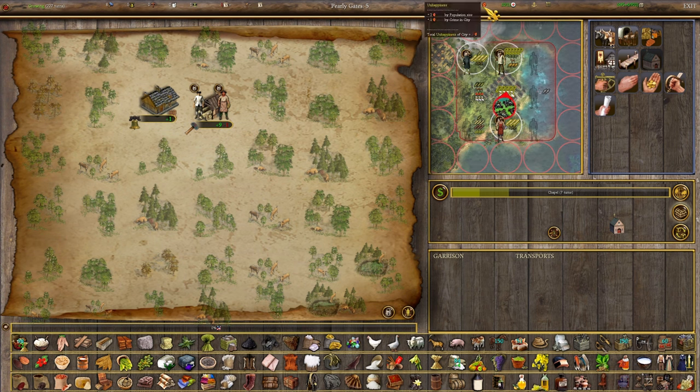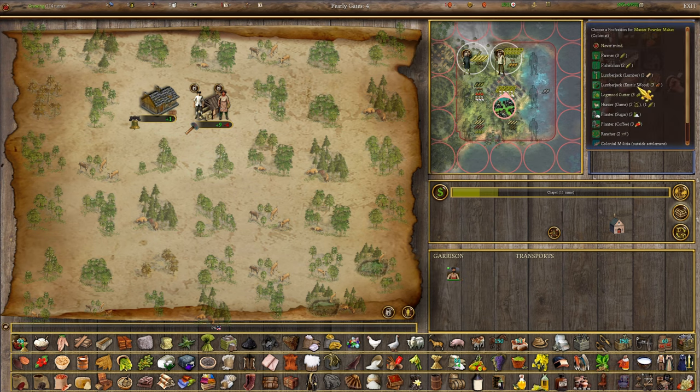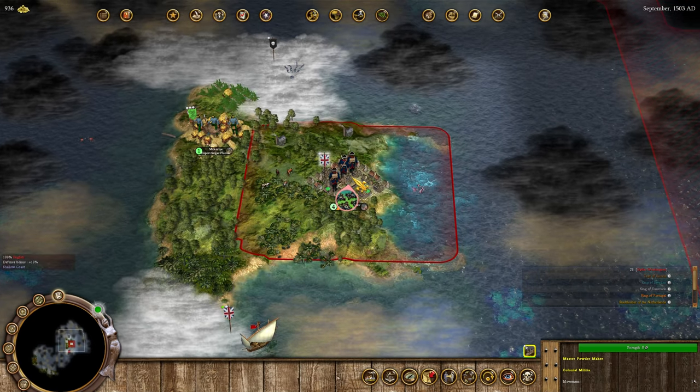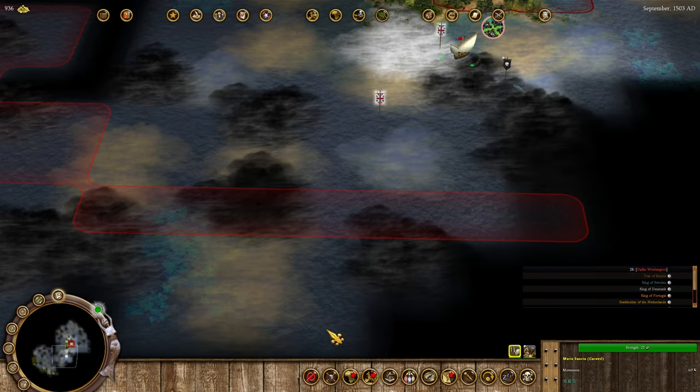We're unhappy now because we have two unhappiness from population size and one from crime. There's some crime because of our full storage and we don't have any law production. I need to pull out the powder maker - we also went up to five population but I didn't have a defender, so people get upset. I need to establish guards. Guards provide law and also some happiness. The powder maker will become a militia - that'll fix the law and might fix the unhappiness.